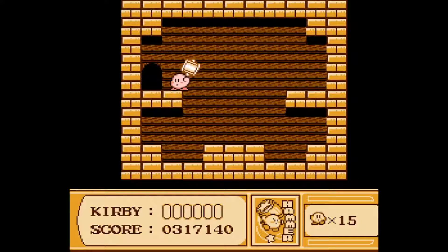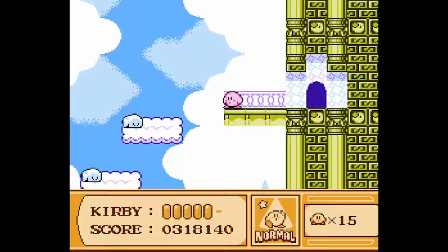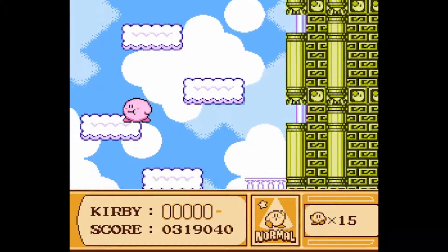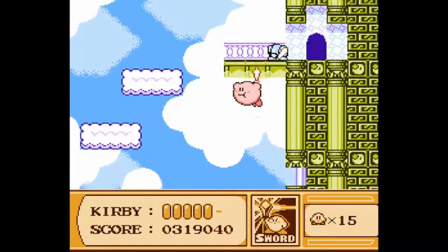So now we have both switches in level 3. And I'll go ahead and head up here — and I lost my hammer. Poor shame. I'm gonna just drop down this way so I can still get the sword power-up.